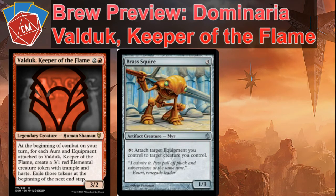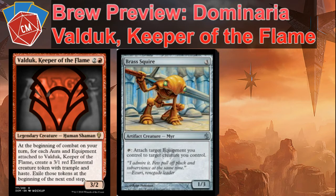Next, Brass Squire. Essentially, we'd look to equip our greedy equipment that Godo just got us using his tap ability — attach target equipment you control to target creature you control.